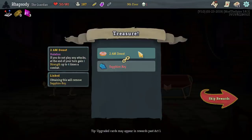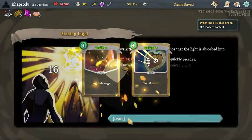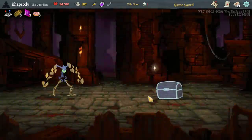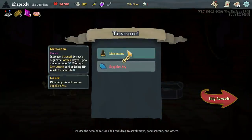2am Donut — if you don't play any attacks at the end of your turn, gain one strength, up to four times in the combat. That happens to us constantly. Striking a defend got hit there — I'm gonna go for more question marks. Metronome — increases strength for each sequential attack, up to a maximum of ten. Playing a non-attack card or losing HP resets the bonus to zero.